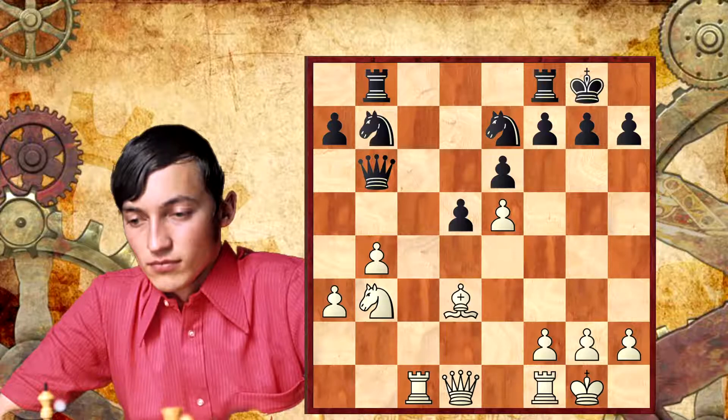Maybe we could start by asking if white has an advantage. Why and where? White is better. At least the first thing I see is this pawn on e5, which means that white has a space advantage. Because of this space advantage, both of Black's knights are bad pieces.